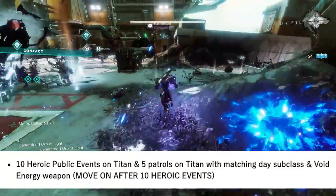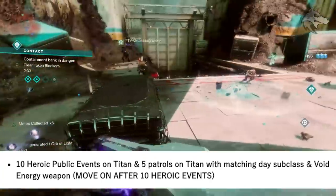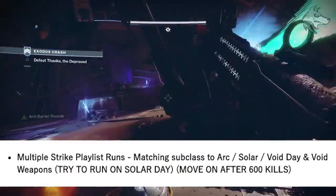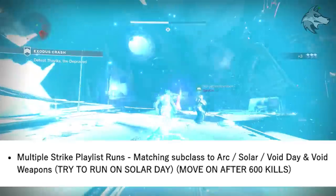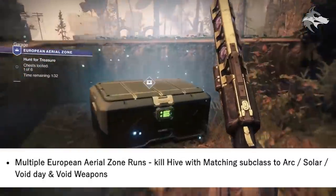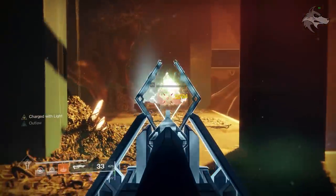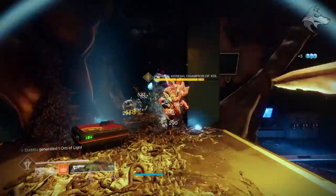Something like Crown of Tempest would be good for the Arc super kills. Move on once you've got the Solar weapon kills and Arc super kills done inside the Crucible. Next, 10 heroic public events on Titan — the Contact heroic public event may be useful — plus five patrols on Titan. Match the subclass element for the day and use Void energy weapons to get as many enemy kills as possible. After 10 events, move back into the strike playlist with a matching subclass and Void weapons, get 600 strike kills, then move on to multiple European Aerial Zone runs killing Hive with matching subclass and Void weapon kills.